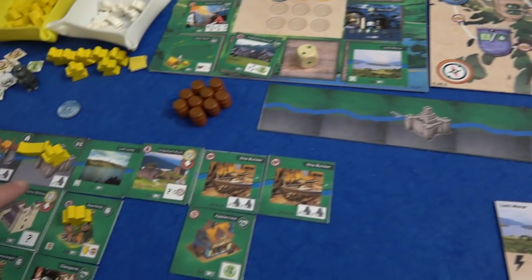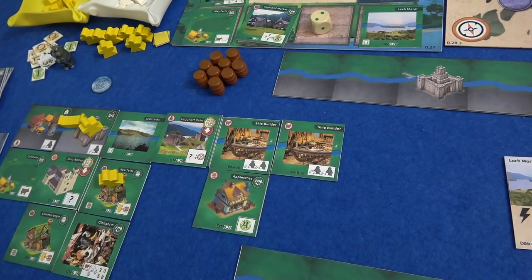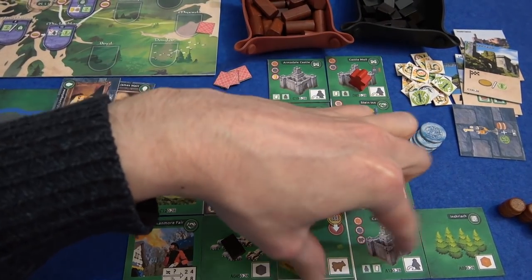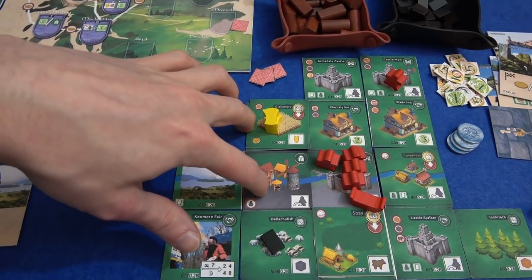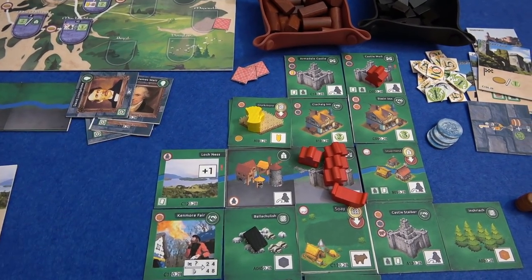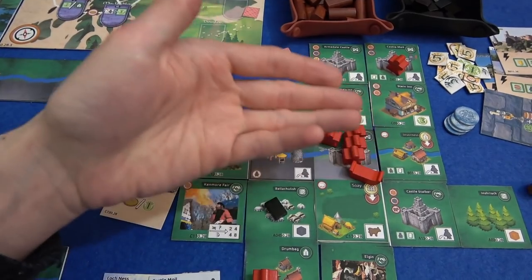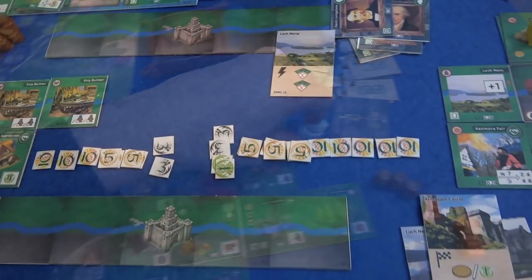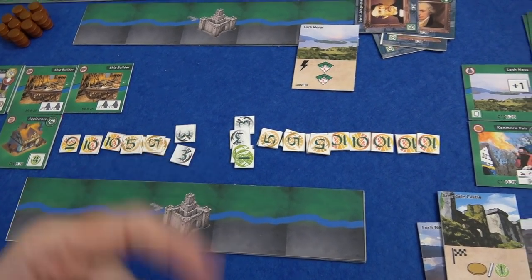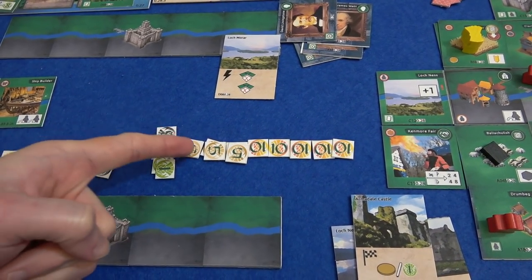Then we look at territory size. Marty's territory is twelve tiles big. Mine is sixteen — I have four more tiles than Marty, which means I lose three points for each — that's twelve points. And then the only endgame scoring tile we have here is basically another four points for my coins. So the final score is kind of as bad as I'd been dreading: Marty gets fifty-six, but I have eighty-eight.